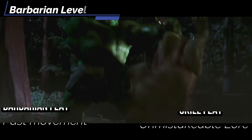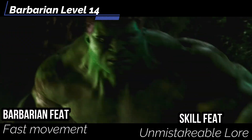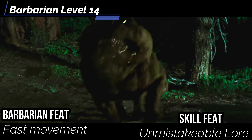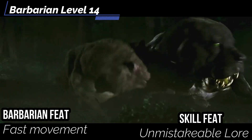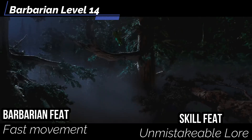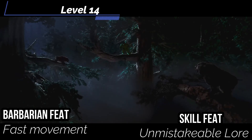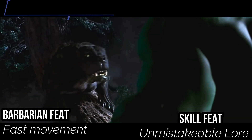At level 14, get Fast Movement — while raging you get a +10-foot status bonus to speed. Combined with Monk Moves, your land speed is now 45 feet. For a Skill feat, get Unmistakable Lore: when you recall knowledge using any Lore you're trained in, a Critical Failure becomes a Normal Failure instead. If you're a Master in a Lore, on a critical success you get even more information than usual — meaning Hulk should be really good at Engineering, which I'm counting as Gamma science.